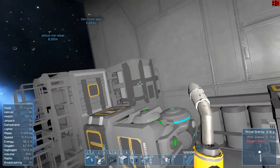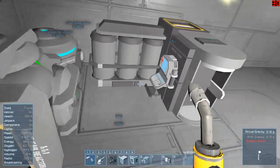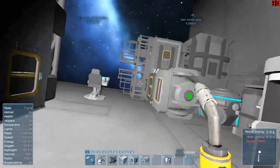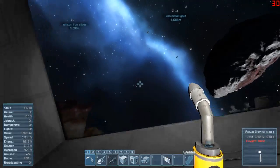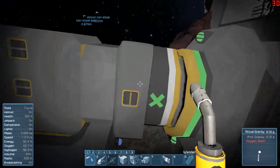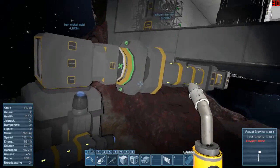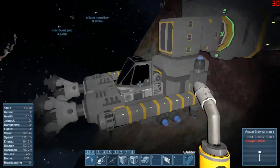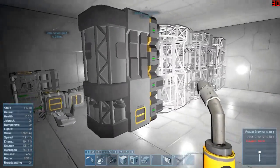Ice will automatically get conveyed through the conveyor to the oxygen generator - which probably should be renamed, maybe called electrolysis or something like that. I've not only moved but completed my med bay. Things are going well and I also modified the welding ship a little bit - I put a conveyor on it and hooked it up with a connector so that it can dock with the station and be able to transfer oxygen and hydrogen as well as items.